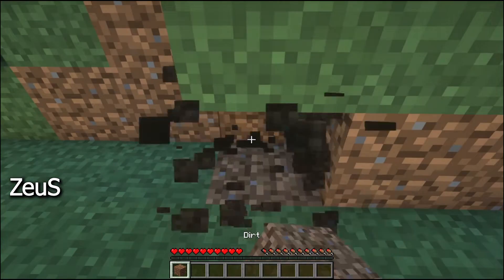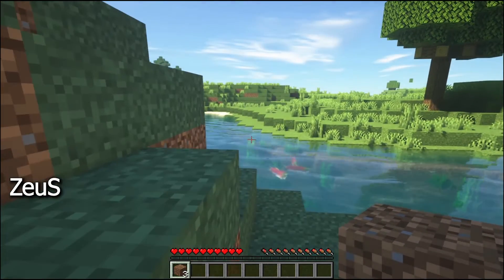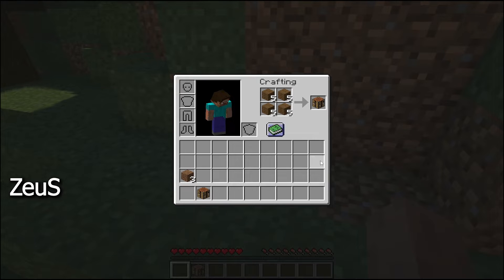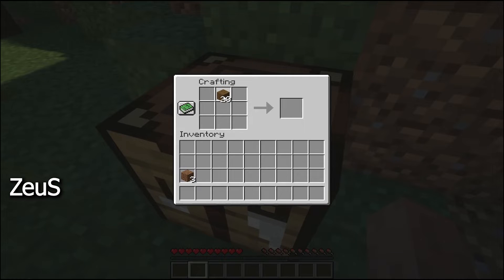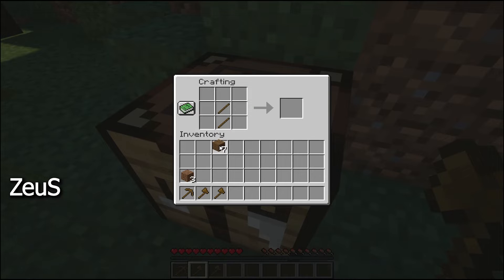We need to mine this mountain. This looks like a good place. We have to make a crafting table so we can craft more things. Let's put it here. Yes, left click. I think we can make sticks like that. If I put them like this, yes, we can make a pickaxe — and we need an axe too. I think that's enough.